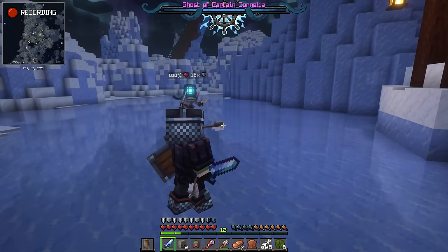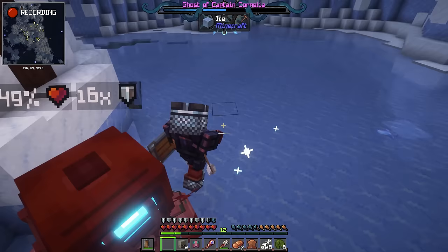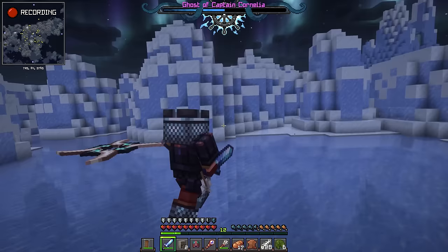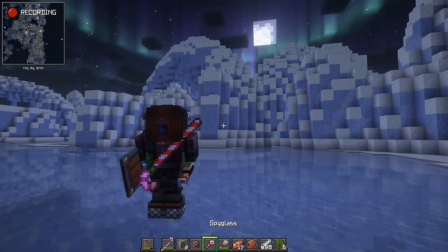With a health bar and music of her own, this battle will be legendary. Just be careful, as she is fast, powerful, and regenerates health whenever needed. At one point, if you manage to exhaust her ability to regenerate, she will die — dropping a helmet, a Christmas candy, and a frozen key to a hidden treasure.